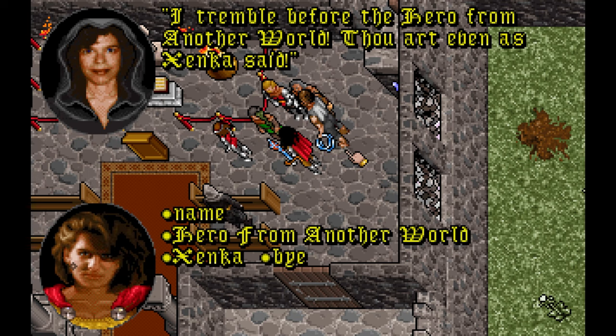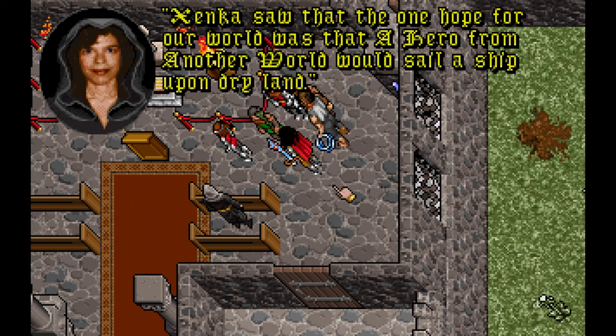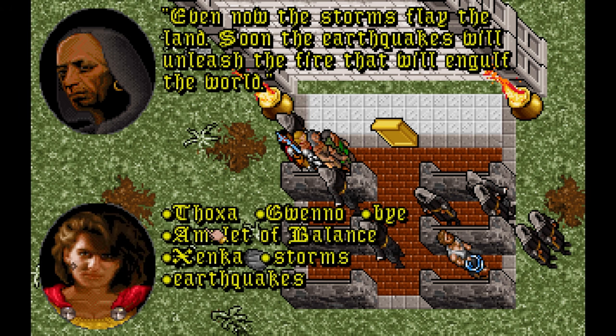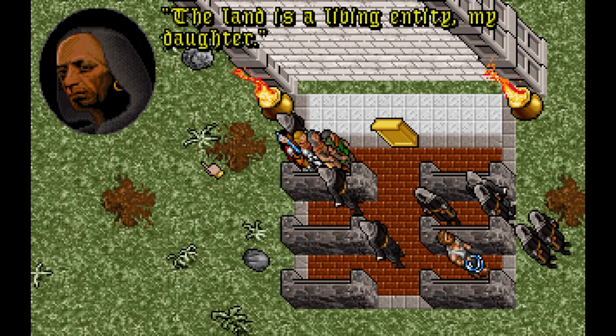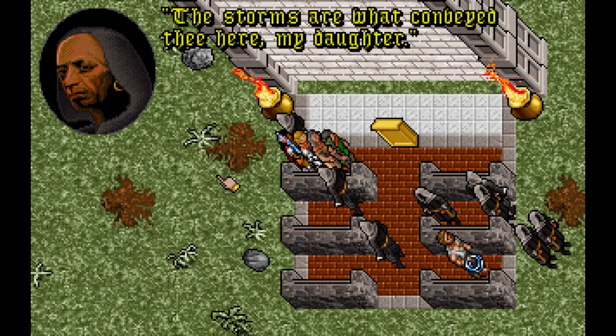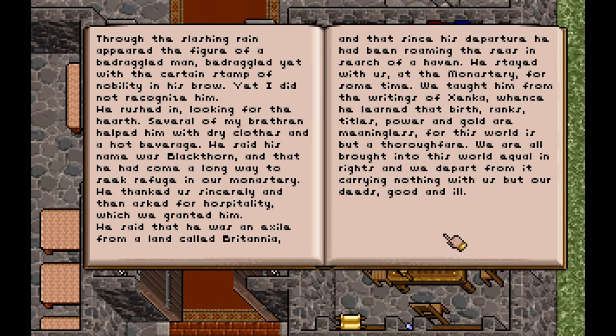One of the locations you can travel to is the island of the monks introduced at the beginning of the game. Here you can learn more about the prophecy and your true purpose on Serpent Isle — something has disturbed the balance of the universe, causing a cascade loop that is slowly destroying all existence, and it is up to you to save it. What that specifically means and how you're meant to accomplish it, the monks do not know. A nice little easter egg can also be found on the island: a book written about Lord Blackthorn, the villain of Ultima V, who was exiled at the end of that game. Having walked through the red moon gate, he ended up on Serpent Isle a defeated man, and the monks of Zenka gave him hospitality, telling him that birth, rank, titles, power and gold are meaningless, for we all depart the world carrying none of it with us, and merely our deeds remain as our reflection.